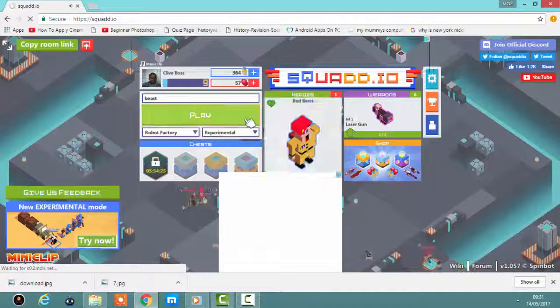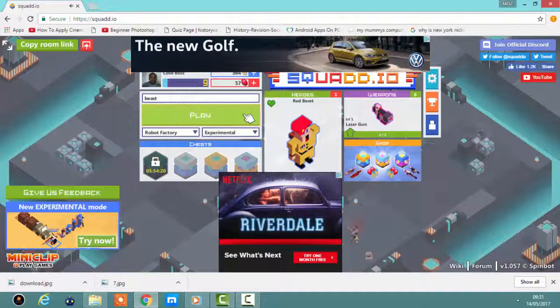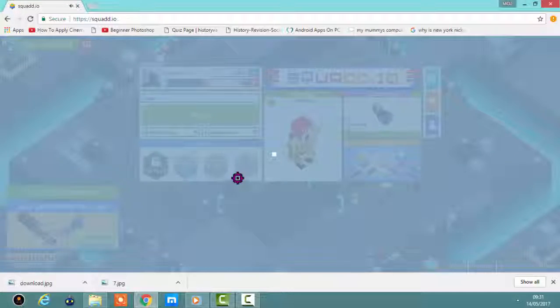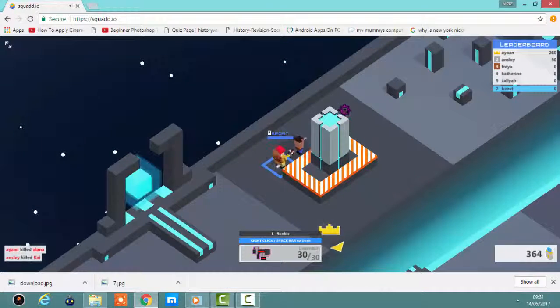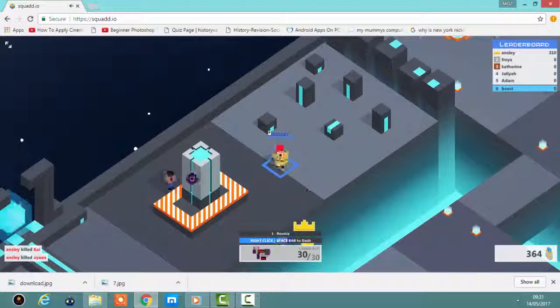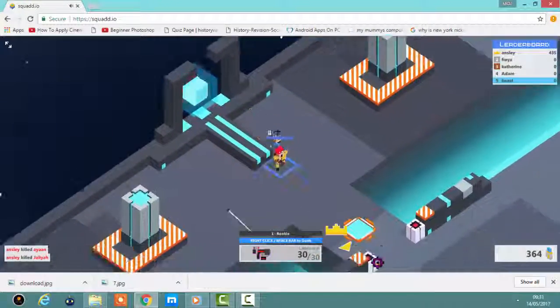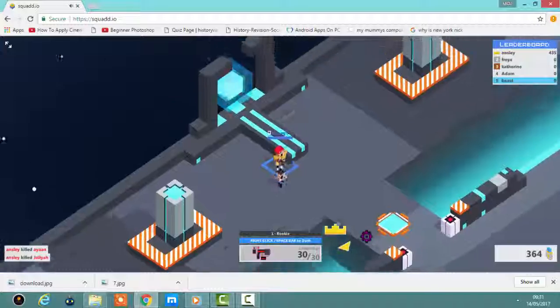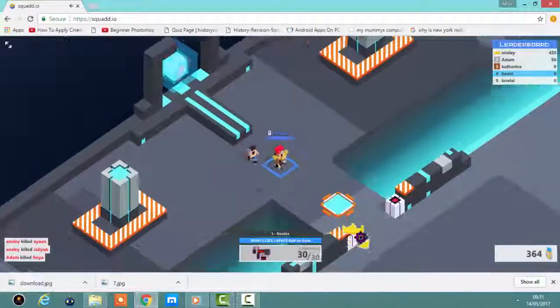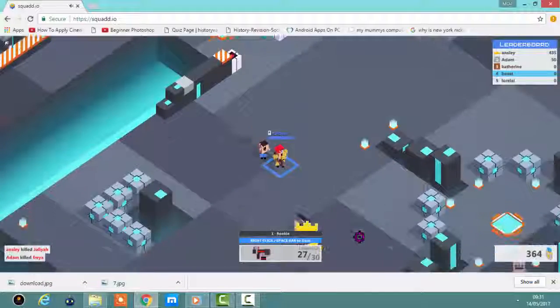Okay, so now squad.io — the island loads, loads of ads come up, but once you click play I'll add the gun. Let's just play — you can use this to dash or you can just move. Let's fight now, let's fight now, let's show up there — just live with them.